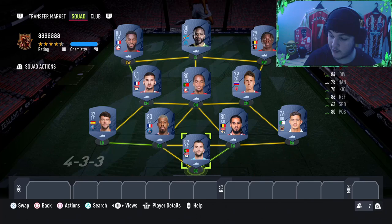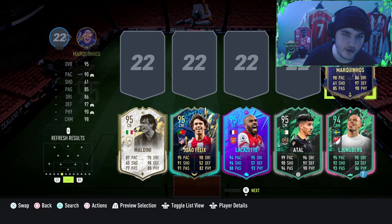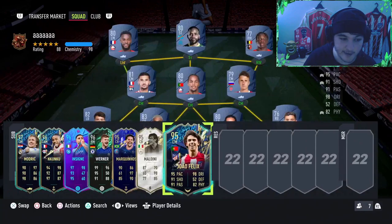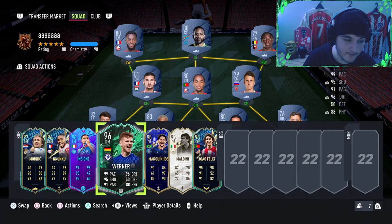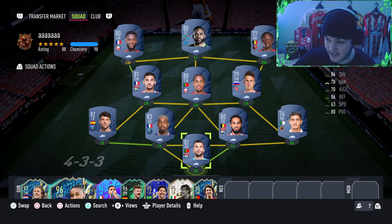Tip number one: you just need a starting 11 of Ligue 1 players — you can have any subs you want. Make sure to sub on your very best players; you're allowed up to three substitutions a game. So I'd sub on Timo Werner at striker, maybe Modric and Nkunku in midfield, because our midfield is relatively weak. Those three subs can definitely be game changers.